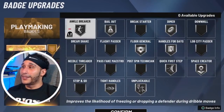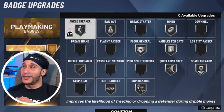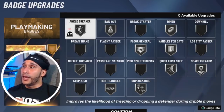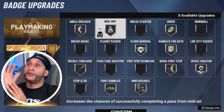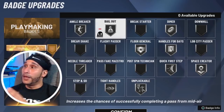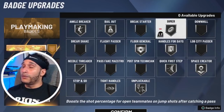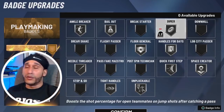Playmaking badges — this is where everything gets interesting. Look at this badge spread when running silver. Ankle Breaker on silver — you get a ton of ankle breaker animations as long as you're queuing up the right dribble moves like hop steps and step backs. Bailout — if you guys aren't familiar with it, check out what Ticino's doing with it; he's throwing alley-oops off a fake jump shot and runs it at Hall of Fame. I'm going with Dimer on silver — I like the speed it gives your pass animations and the additional boost it gives to the player receiving the pass.